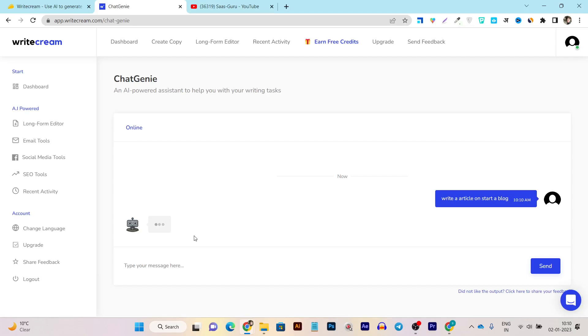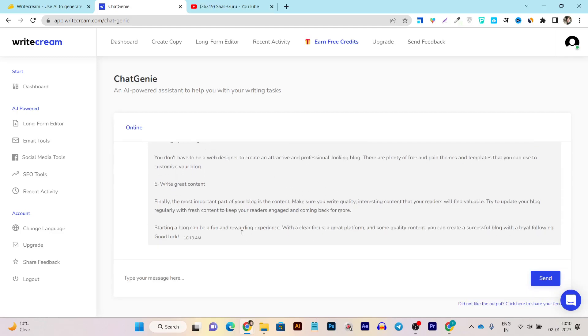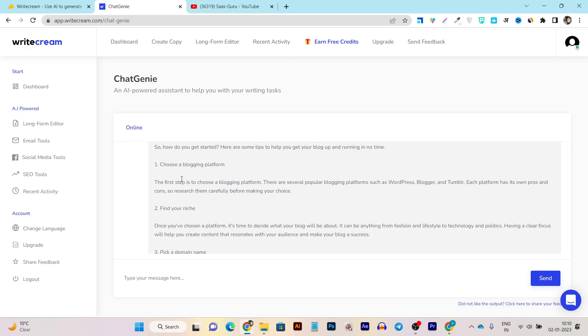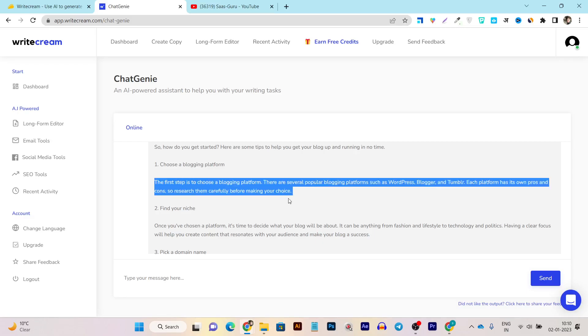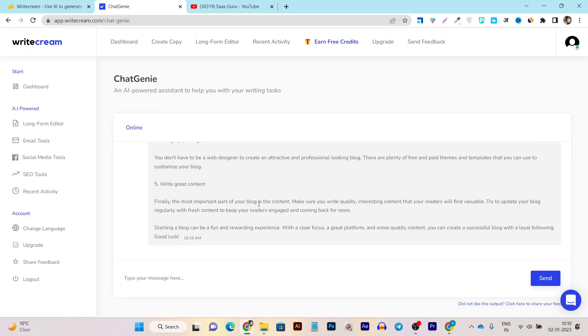It takes a few seconds to analyze the command and then shows me the generated text. It generated a few lines — not a very long form, but for instant information it produced a good response: 'Starting a blog can be an exciting journey and a great way to express yourself.' It also added headings, subheadings, and detailed information under each subheading.